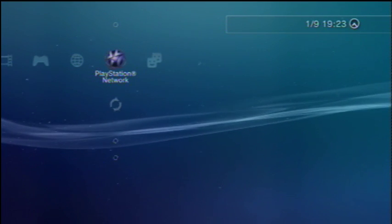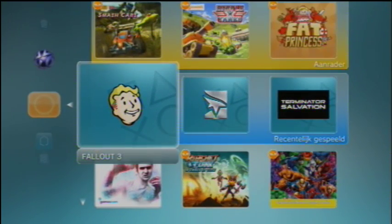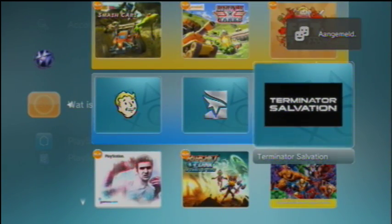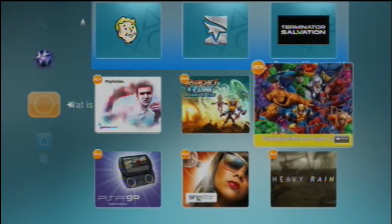When your PS3 is fully started, you can see you start on the button What's New. If you click on the button What's New, you will see the games you recently played, but you will also see the latest PSN games, the latest PSN videos, and more.